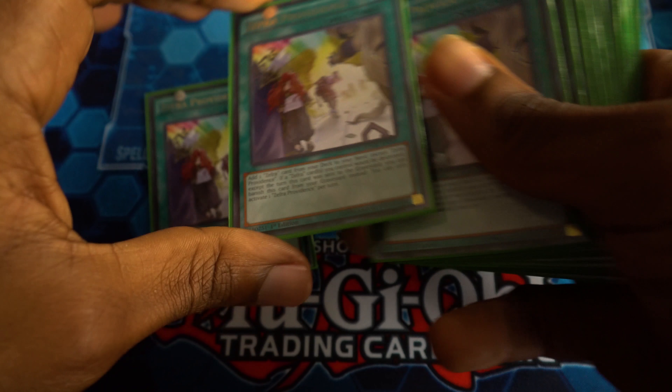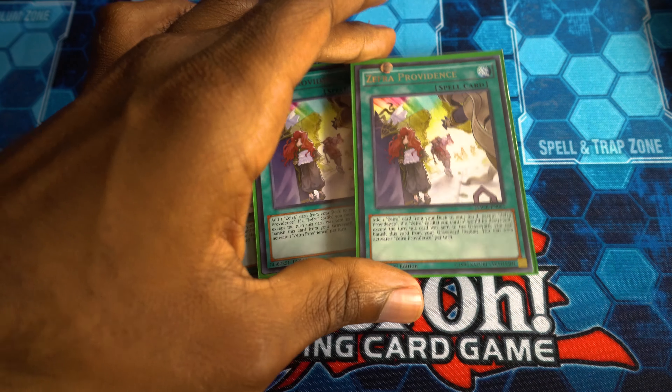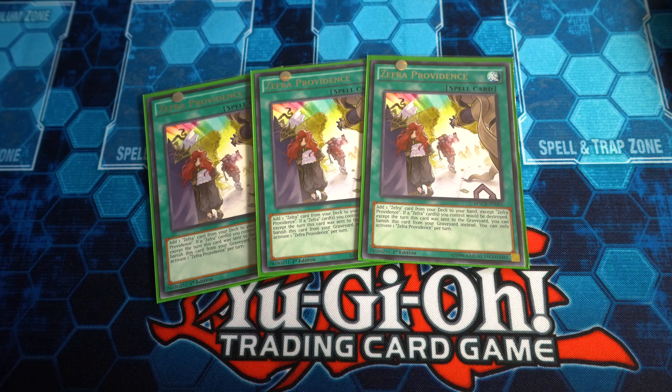Now for the spells — triple Zefra Providence searches any Zefra card in your deck, even spells and traps, and it can also protect your Zefras from destruction. Pretty cool if your opponent tries to use Wavering Eyes or something to destroy your scales — a little bit of protection.